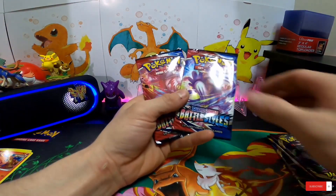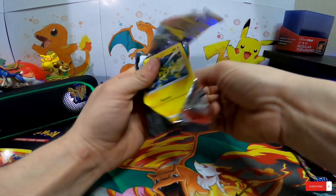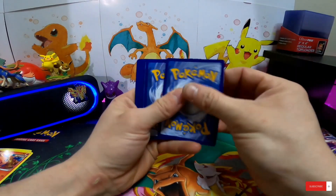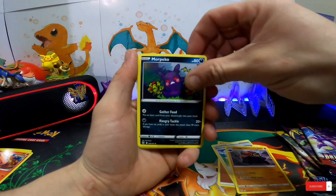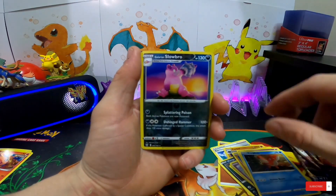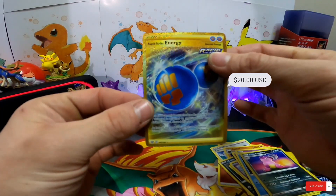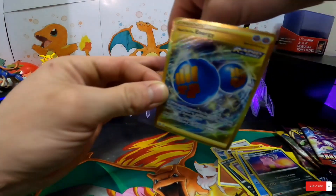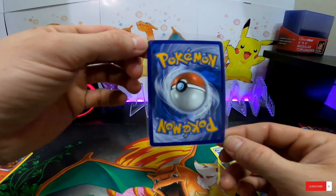Let's start off with the Battle Styles pack. Oh, white code card right off the top - perfect. Here we go: Carkol, Morpeko, Electabuzz, Espurr, Timburr, Galarian Slowpoke, Corphish, Galarian Slowbro - that's a pretty cool card, I like that one. And we got - oh wow, no way - a gold card! Rapid Strike Energy! I'm gonna sleeve this up really quick, at least get it into a penny sleeve. Wow - centering isn't too bad.